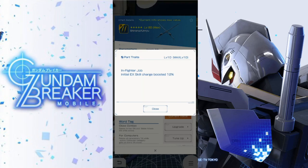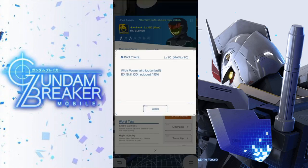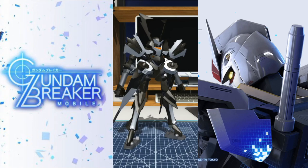Those legs are probably going to be better than my Exia backpack, but it really depends on what parts you have since I might not have a better backpack to replace it. Lastly, Mr. Bushido has a different word tag — high mobility — which I don't think is great but it's there as an option. He does have great melee attack, which is fantastic. The parts trait with power attribute reduces EX skill cooldown by 15%, but I'd rather focus on melee attack to finish battles as quickly as possible.